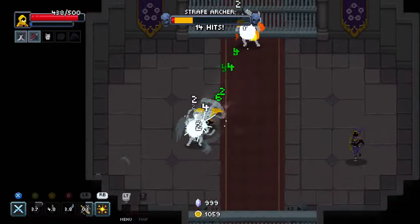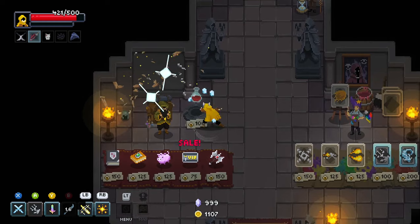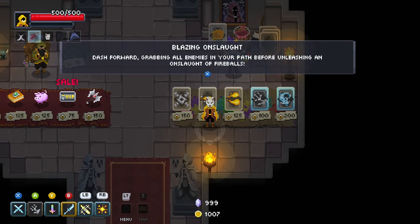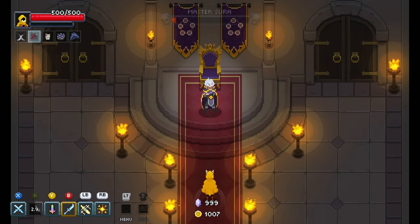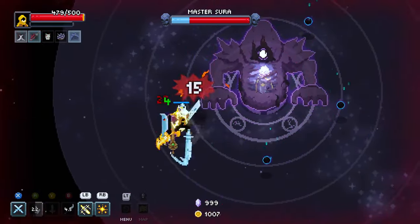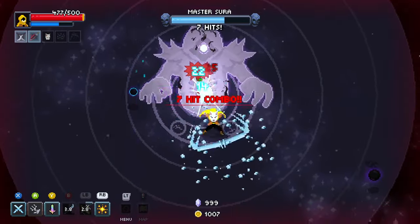I took some damage there — let me deal with these. Unexpected — let me take the healing potion. Still no spell. I want to have a successful fight here so I'm not going to swap anything out.